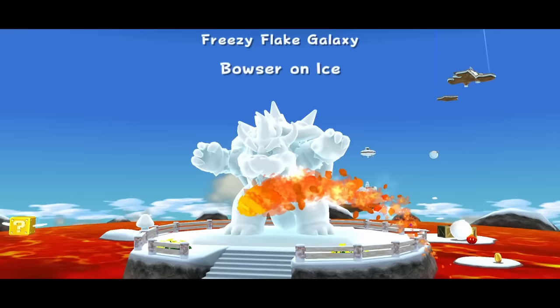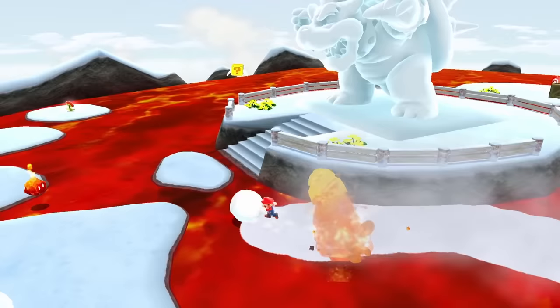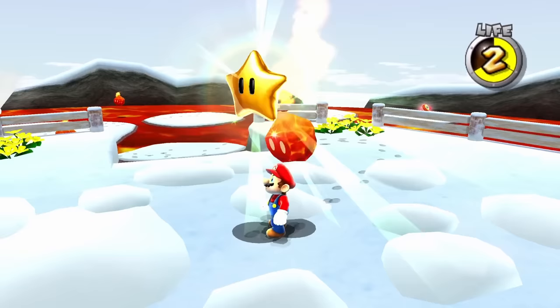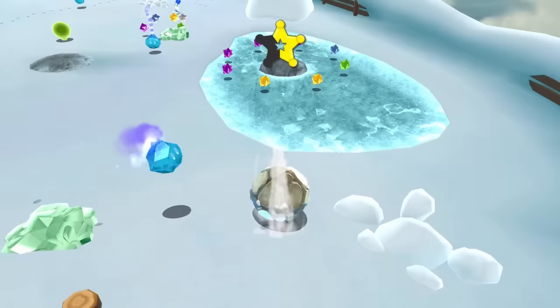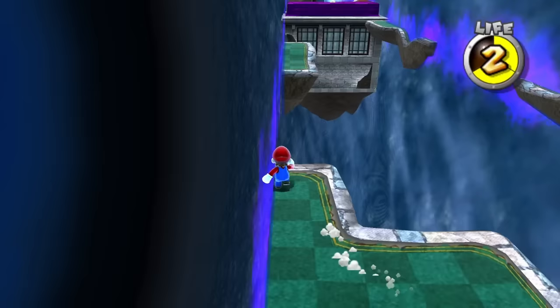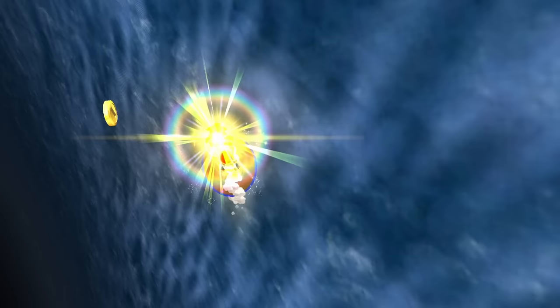Our next galaxy was Freezy Flake, and the first star was pretty easy besides a precise bounce on some ice cinders. You'll also need a burn boost to grab the star. The second star for Freezy Flake seemed promising but we don't have anything to help us grab the star without jumping, so we'll come back later. We tried Haunty Halls instead, which contains Yoshi and some bulb berries that light up a path. Zero jumps was expected.